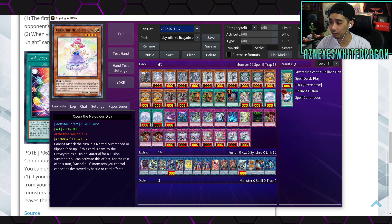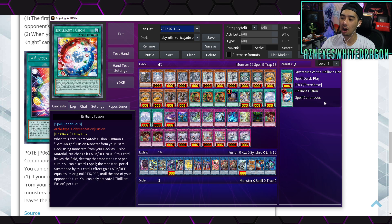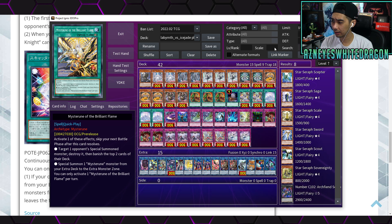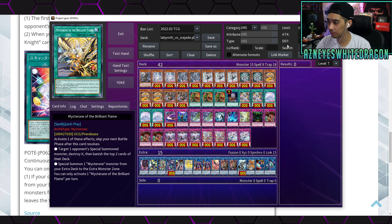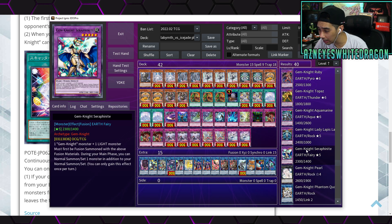As far as I remember, Brilliant Fusion is still banned in the TCG and at one in the OCG. At the end of the day, Brilliant Fusion is still way better because it doesn't lock you to anything, and it gives you that extra summon — Seraph Knight, that's the one people would go for. You just get an additional summon and you're not locked to anything.